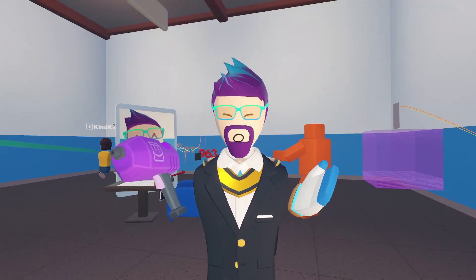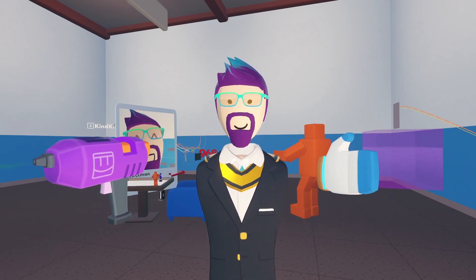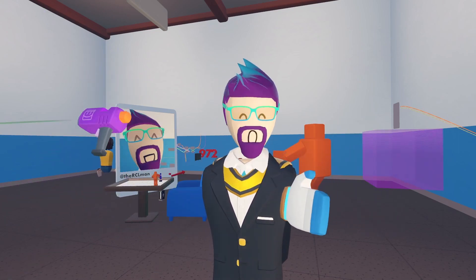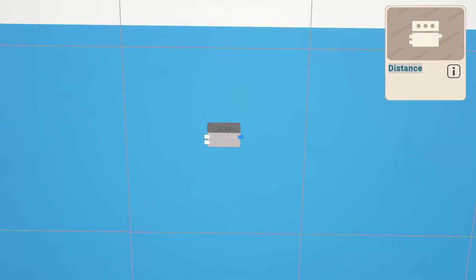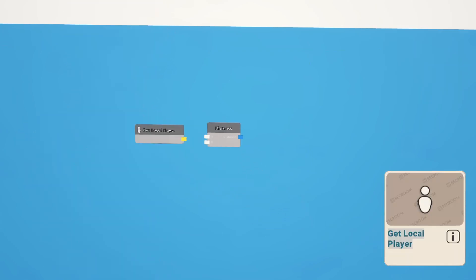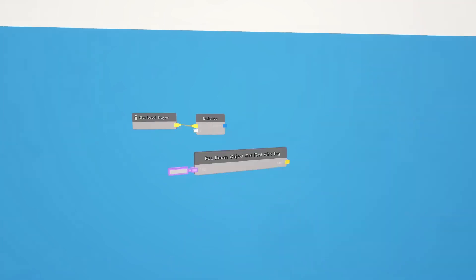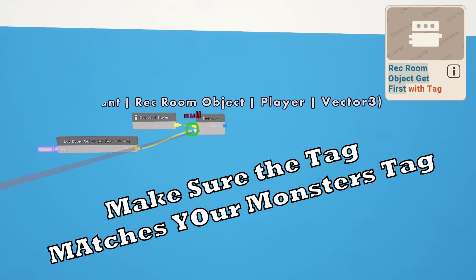So now that you know that, we are going to make a system that constantly measures the distance between the monster and the local player, and then it will determine if that distance is closer than the target that the monster is following. We'll start with getting a distance chip. Then we want the get local player chip, which we can snag from the starter invention, and hook that up to A. Then we need a chip to get the monster — that is the rec room object get first with tag chip — and hook it up to B.